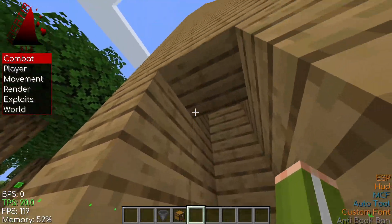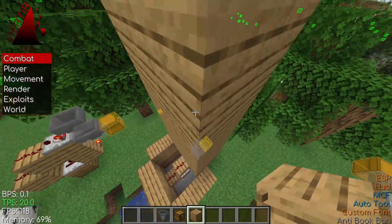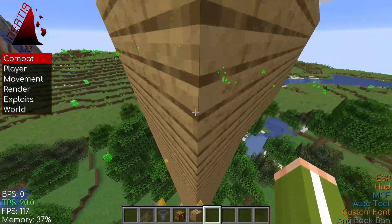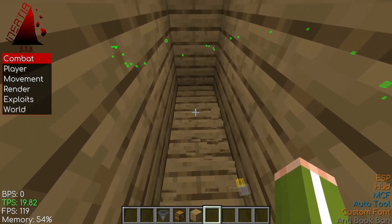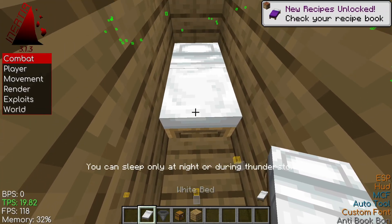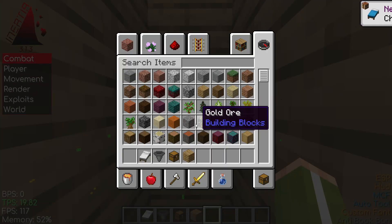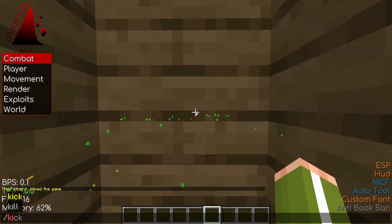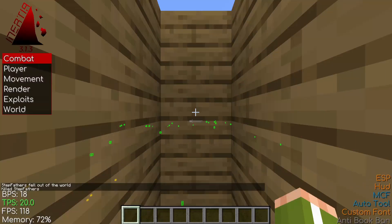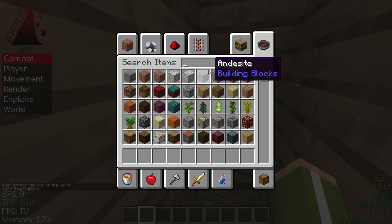Now you're going to get a 20-block-long fall like this and make a tube up. At the end of this tube you are going to make a three-block area out. Place a bed here and while standing on this block you're going to set your spawn. You'll be facing this wall whenever you respawn — if I slash kill myself and respawn, I'll be facing this wall and my hotbar slot will be wherever it was left off.